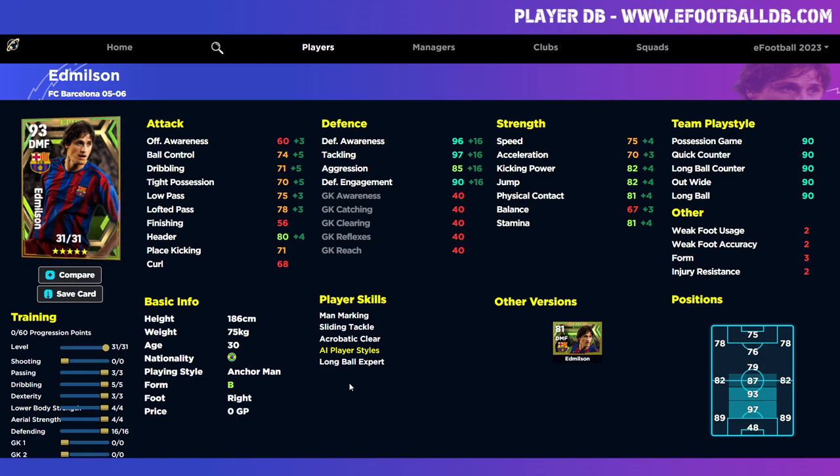A slightly better version of him is a more rounded CMF-type anchorman. I'd play a double anchorman setup in a 3-5-2 formation with Ed Nielsen as one anchorman and someone else as the other, plus a box-to-box CMF or AMF hole player, hard-working wing-back left and right midfielders, and a striker up front. A 3-6-1 or 3-5-2 is a very overpowered formation right now and that's where I'd go with him.